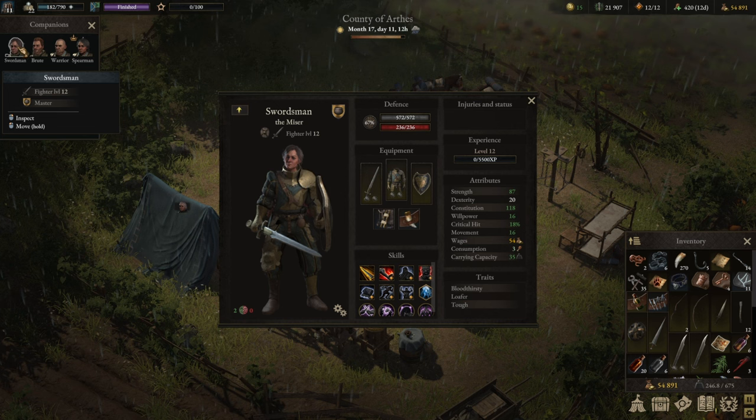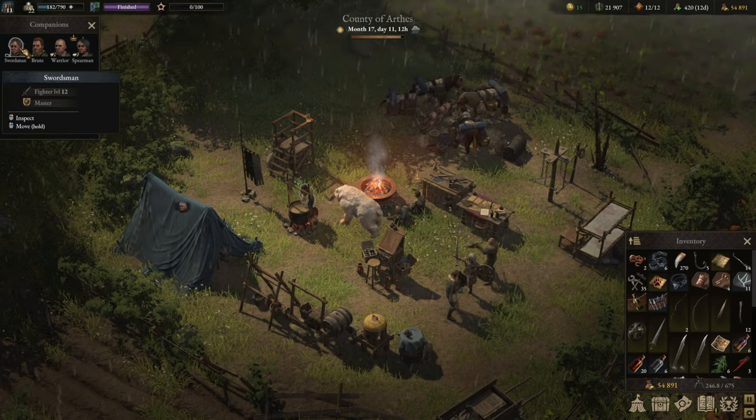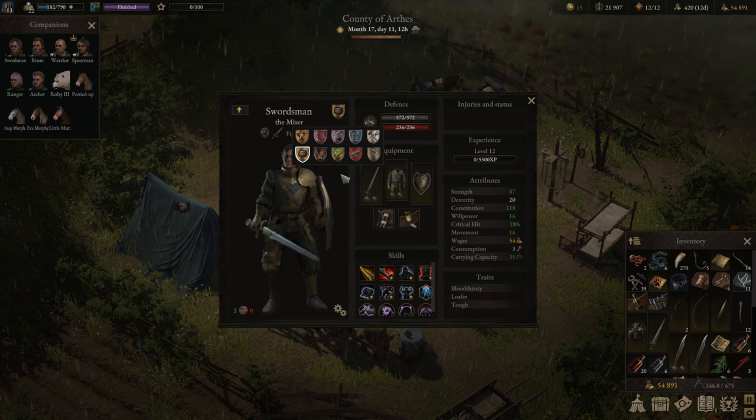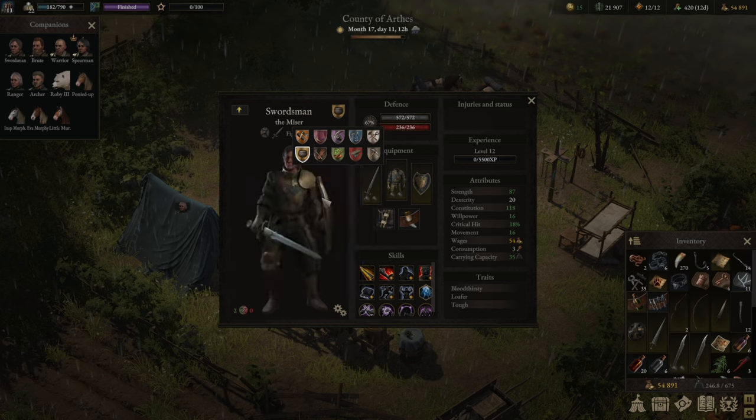Now let's talk about another aspect: what supporting skills your party should have. If you're running a party of six, think about which professions to bring. There are 10 professions to choose from - with only six members, my suggestion is the following six: first, one Cook for the Constitution bonus and obviously to cook - I'd make one of the frontliners the cook.